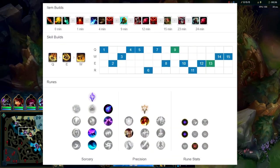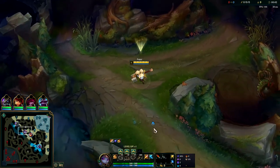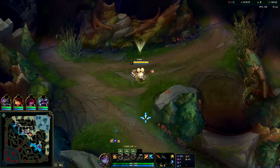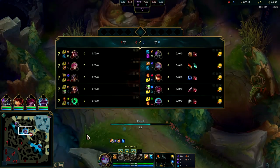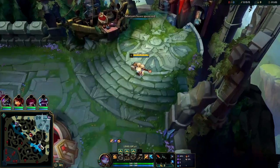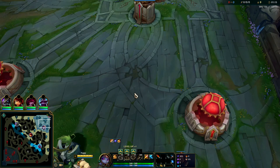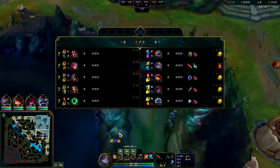Yo, what's going on guys - wanted to show you what phase rush Poppy can do. This build is taking over the Poppy jungle meta and is becoming very popular with a very high win rate, peaking around 58-60%. Right now Poppy is a top five jungler for platinum plus and she even works in lower elo. If you enjoy melee junglers who are scrappy and tanky like Warwick or Zac, I think you'll really like Poppy.